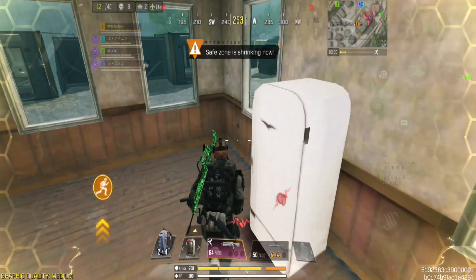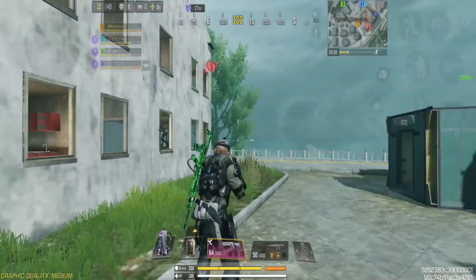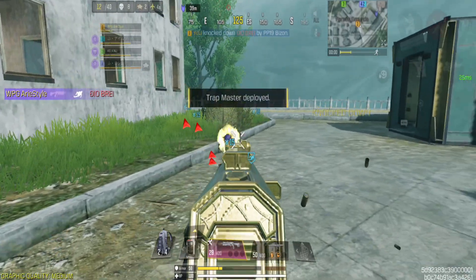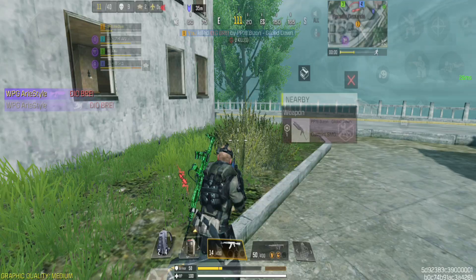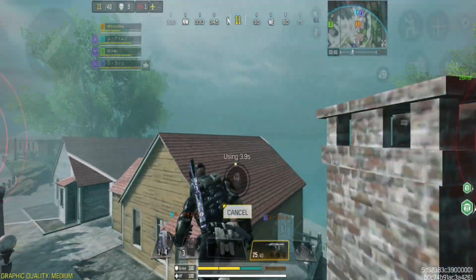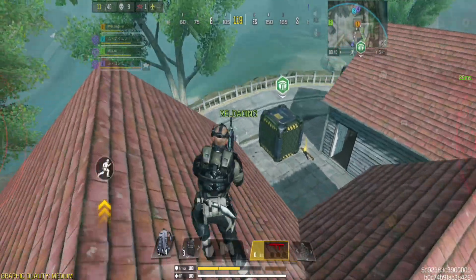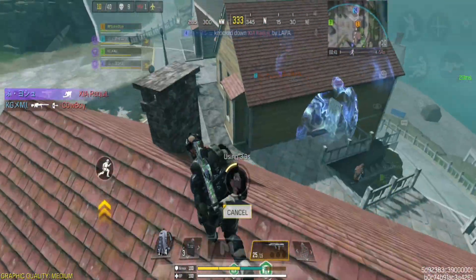Now, let's talk about weapons. Season 6 introduces the Grau 5.56, an assault rifle derived from the renowned Call of Duty Modern Warfare. This weapon's standout feature can be described in one word: stability. With its crazy sharp grip and a moderate rate of fire, the Grau 5.56 offers exceptional control and accuracy on the battlefield. And with its large capacity magazine of 60 rounds, you'll have the firepower to outgun your opponents.